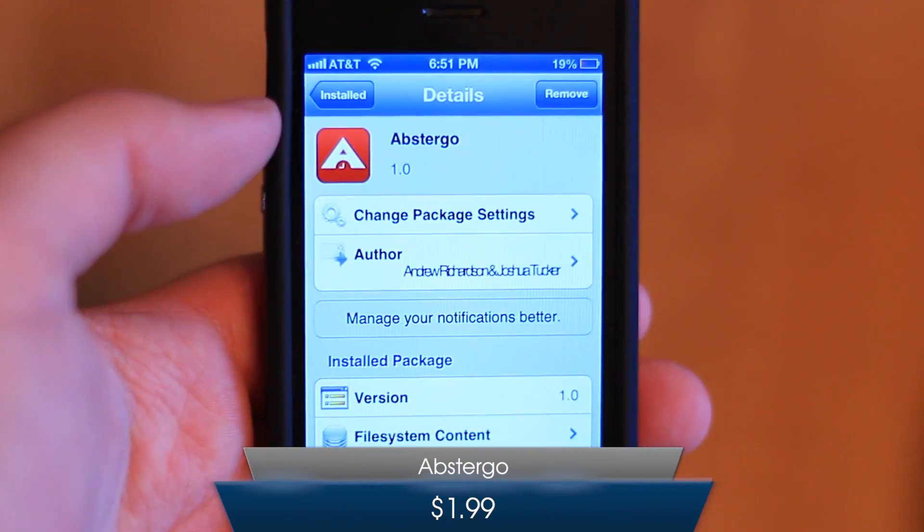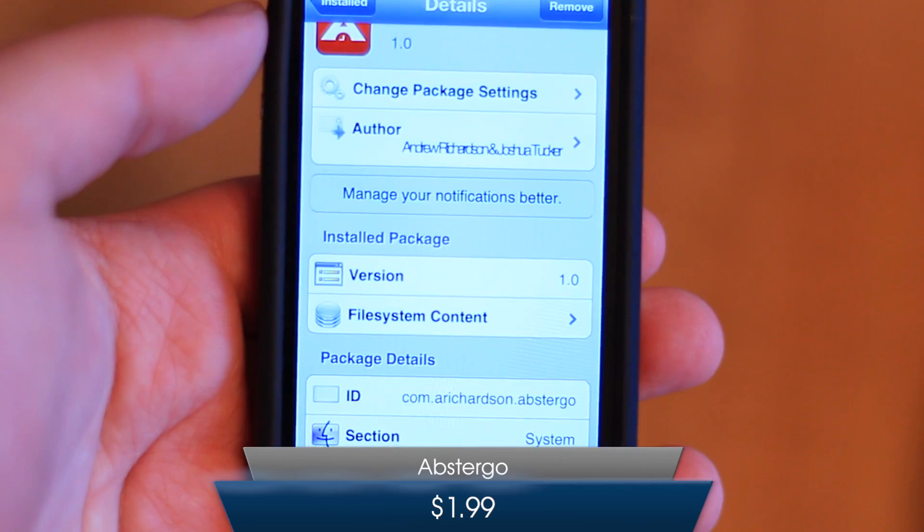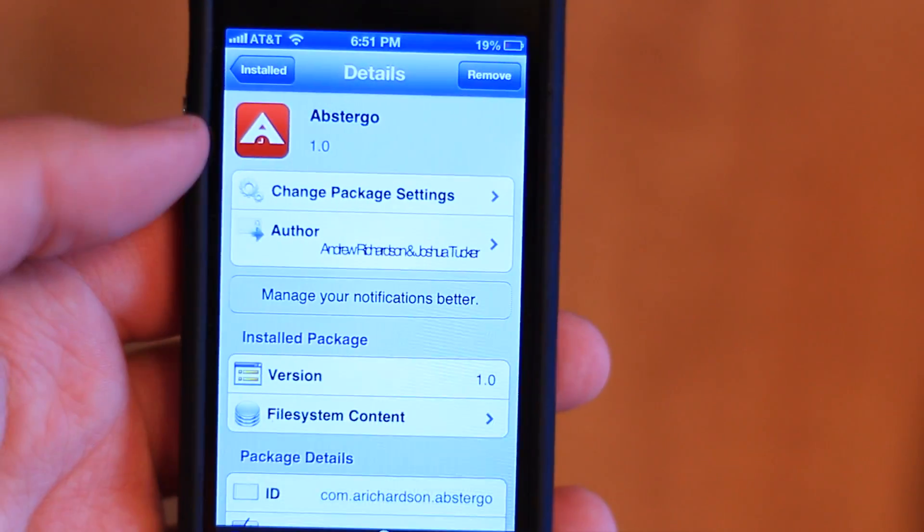Abstergo costs $1.99 and is available now on the Cydia store for devices running iOS 6. Download link in the description box. We'll see you next time.